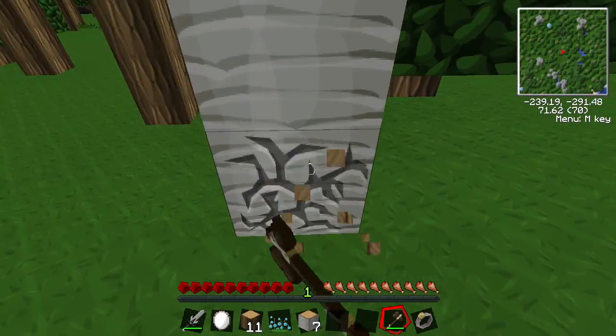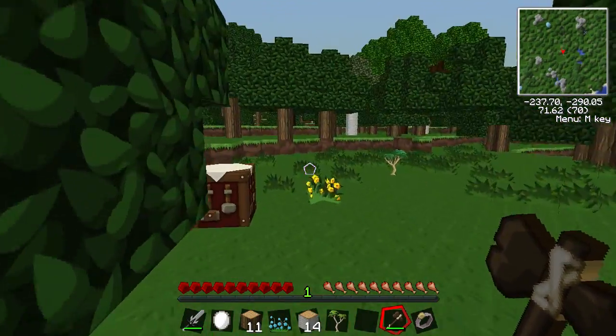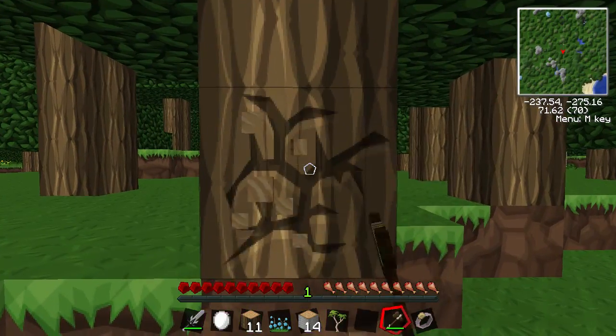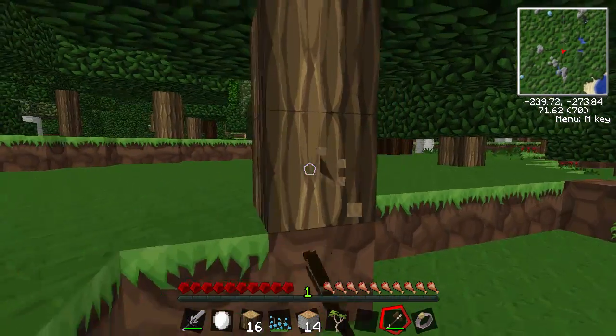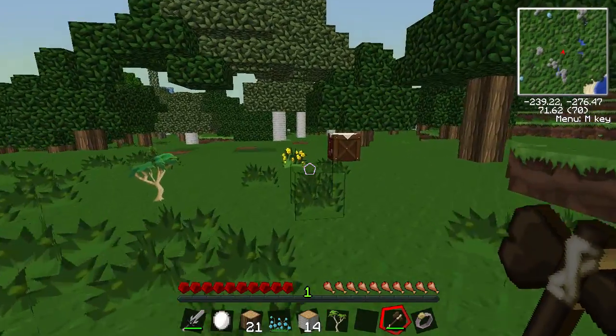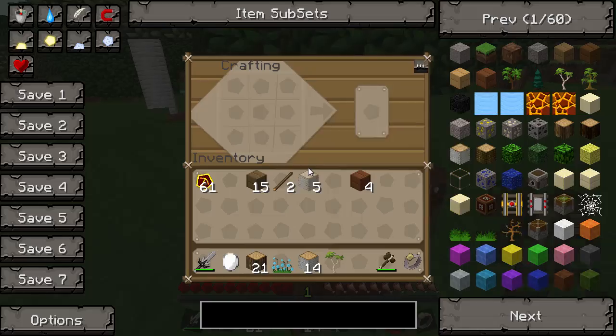Tree Capitator may actually be part of the Technic pack, which I think it is. It's convenient so you don't have to waste any time messing around. Let's just clear ourselves a little area.